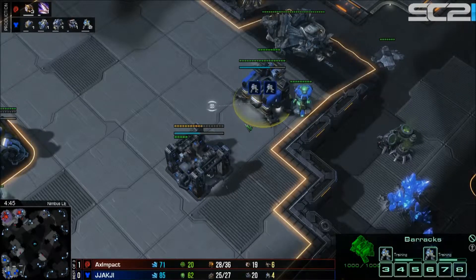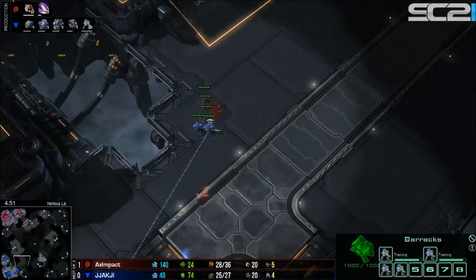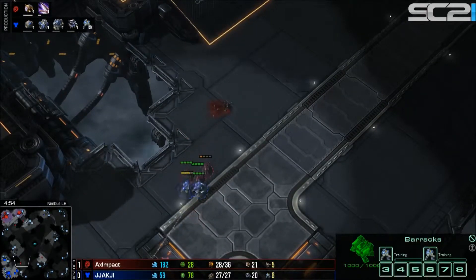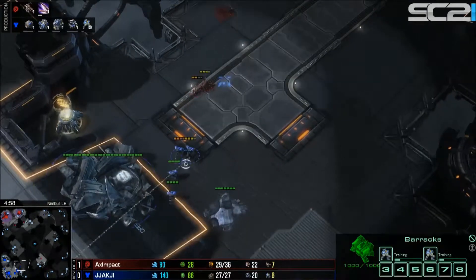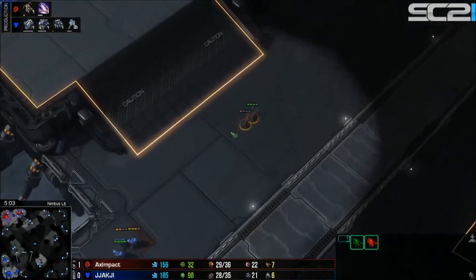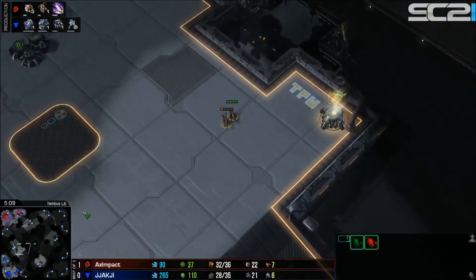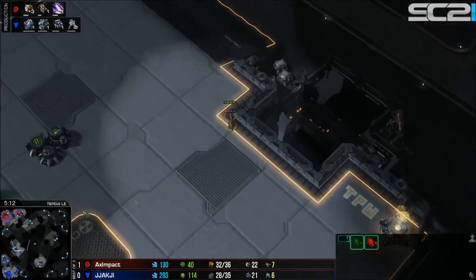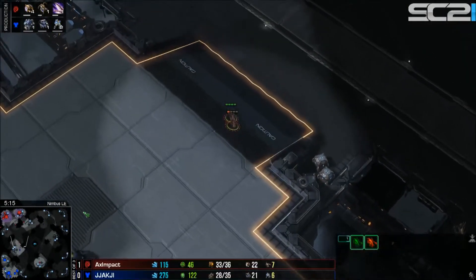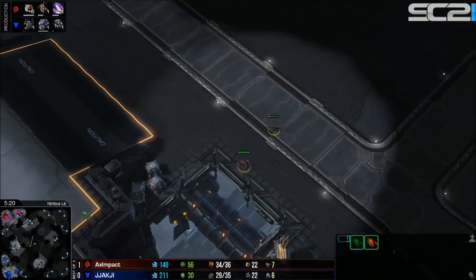Four zerglings move out to try and catch the marines, but with two more marines coming out I'm not sure Impact can get any kills. Jachi forces the zerglings to turn away, but Impact does see those four marines and immediately starts piecing together what build it could be.